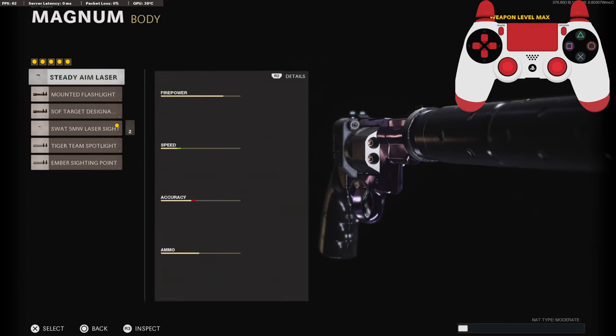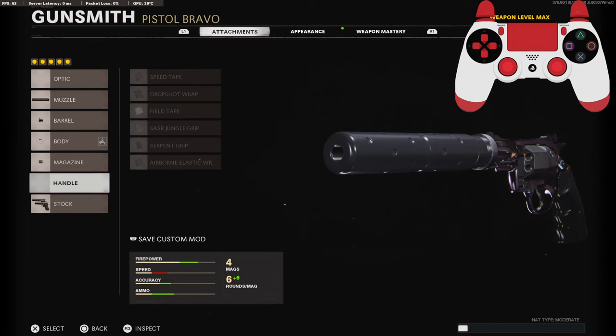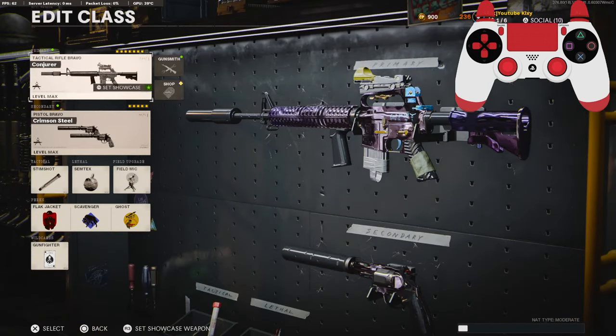On the body you need the 5 milliwatt laser sight for the hit-fire accuracy — it gives you the most amount of hit-fire accuracy. Then the 12-round fast mag and the dual wields.